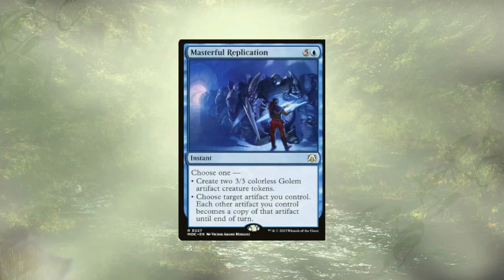Mechanized Production isn't done either, as it combos with Masterful Replication to win the game at our Upkeep, needing at least seven artifacts in the field with Mechanized Production enchanting one of them. It can come as a big shock to your opponents when you go from having one copy of an artifact with a nice long clock on the wincon to just winning outright. To achieve this, we need access to at least six mana. When we move to Upkeep, Mechanized Production will trigger; holding priority we cast Masterful Replication, choosing that second mode and choosing the artifact enchanted with Mechanized Production. All of our other artifacts become copies of that artifact until end of turn, then we resolve Mechanized Production, creating our eighth copy of that artifact and just winning outright.